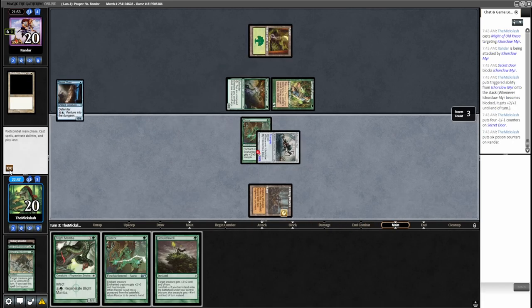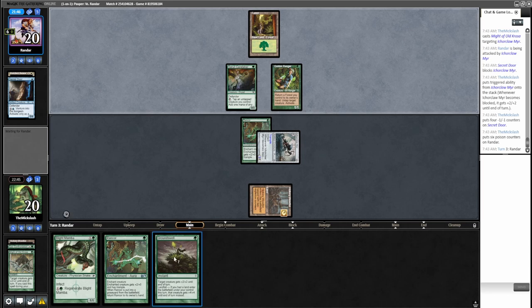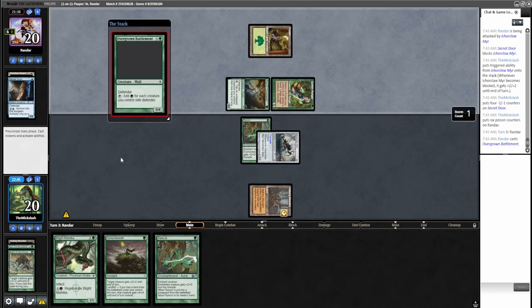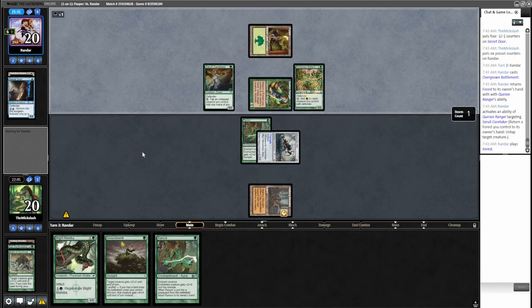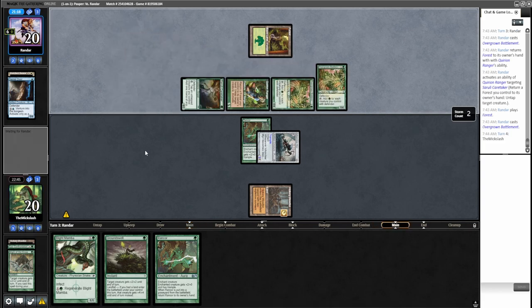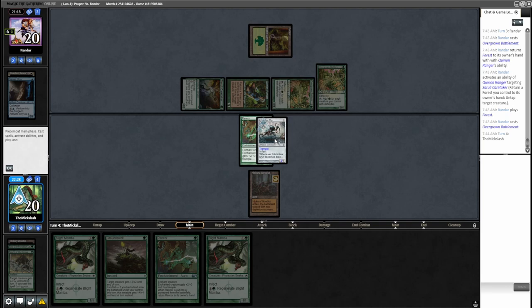We're getting six infect damage through though, which is pretty good. Land — we win the game, I'm pretty sure. They kill our Ichorclaw Myr. If we give it four, that's seven — they have to block, so eight — yeah, they're dead. I just want to make sure they're dead before I commit.